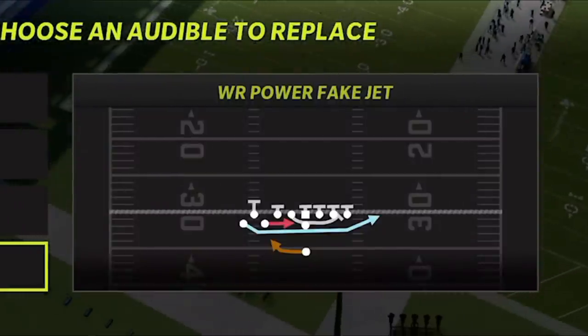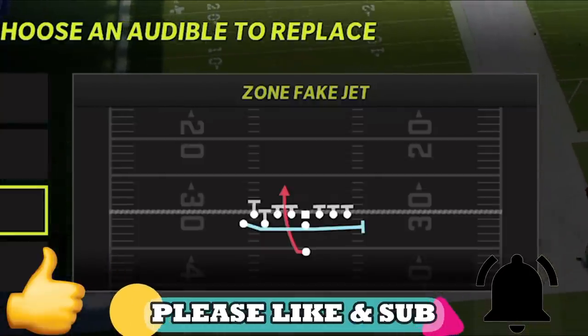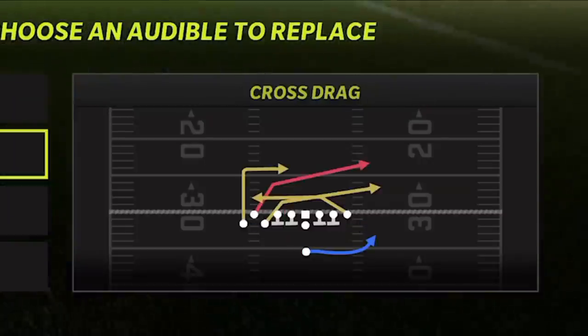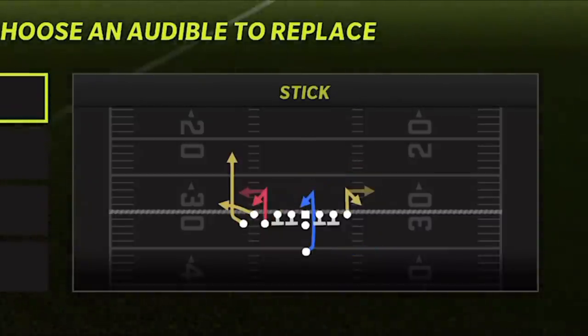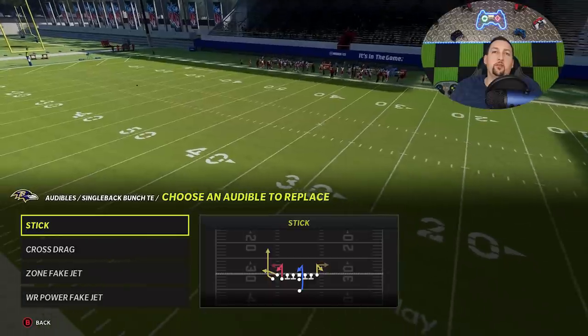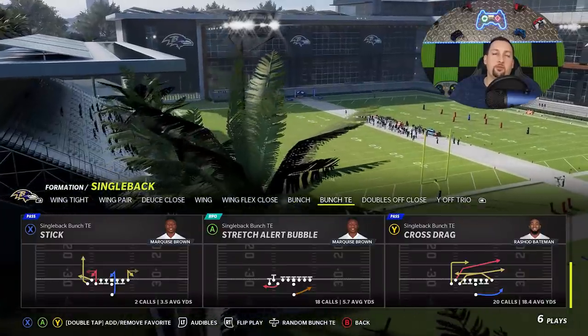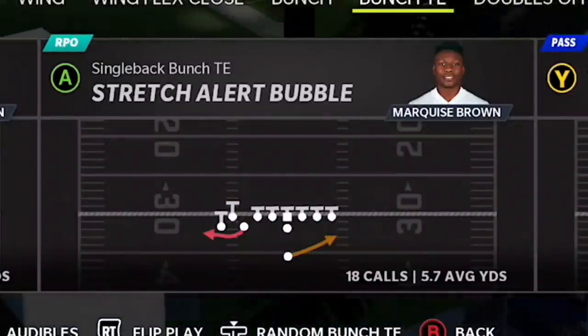The number one running play would probably be the Power Fake Jet. The Zone Fake Jet obviously works really well off of that because a lot of people are going to follow that crossing receiver once the motion starts. The Cross Drag beats just about any defense in the game, and the Stick is a very good cover-two won't-play touchdown. Those are the top four plays I'd have in my audibles. But the play I'm going to start this video off with — the reason I'm redoing this video — is the Stretch Alert Bubble. This is one of the glitchiest plays in the game.